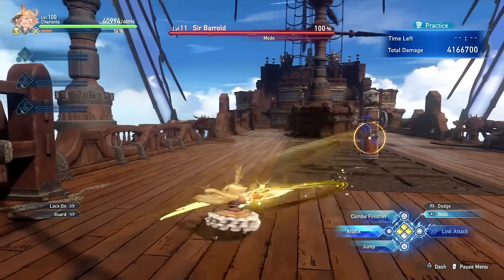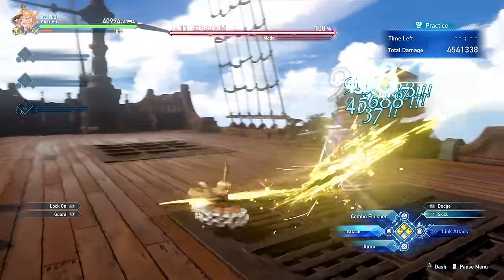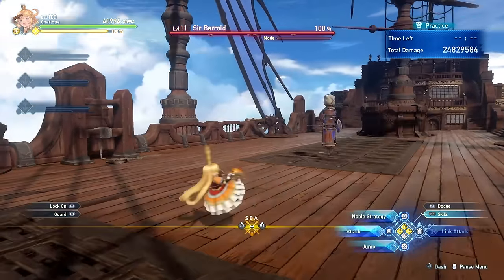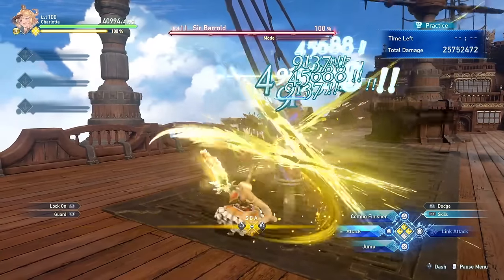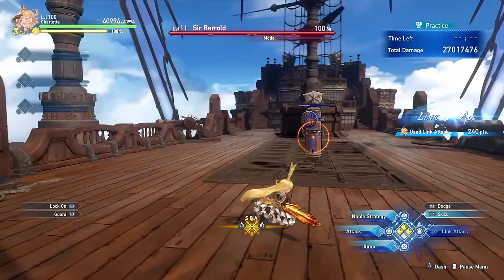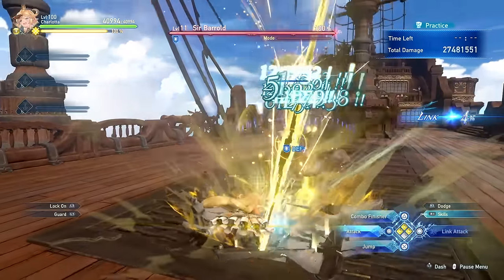You can keep on spamming Noble Stance, you can dodge cancel it and still maintain it. There are more ways than one to enter Noble Stance — you can enter it by simply spamming basic attacks, but you can also get it from a link attack. Additionally, you will enter Noble Stance after using a damaging skill.